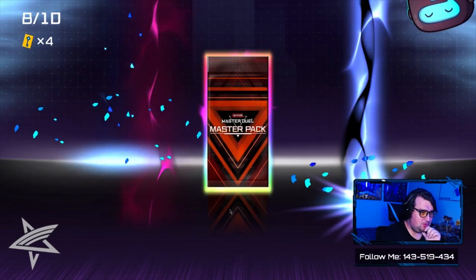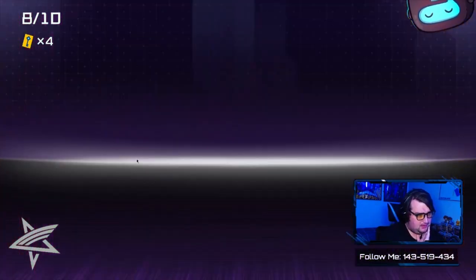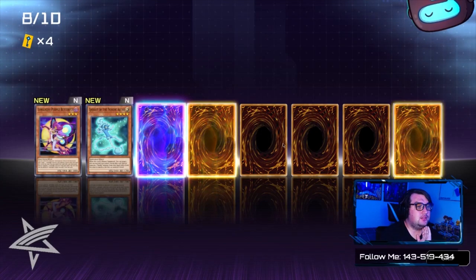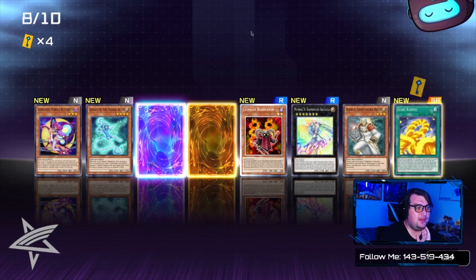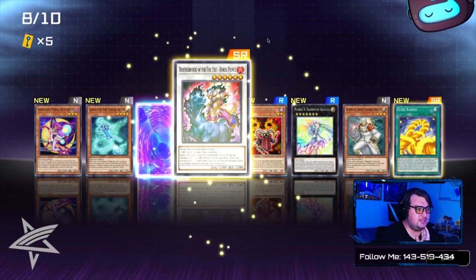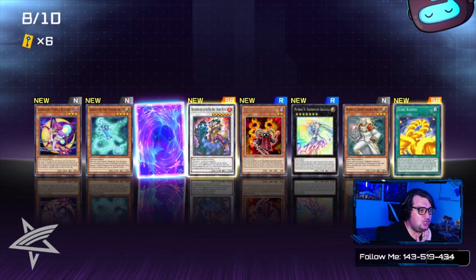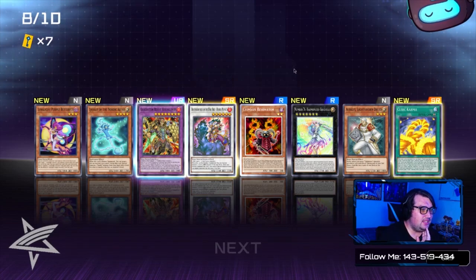Nothing cool but the Ultra Rare pack — I think we've got one more after this as well. Two Supers and one Ultra: first Super is Pubic Karma, second Super is Brotherhood of the Fire Fist — Horse Prince, and our Ultra Rare is Gladiator Beast Heraklinos.